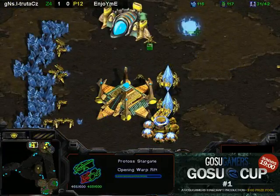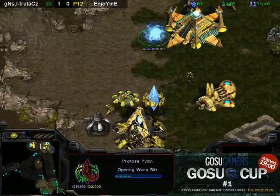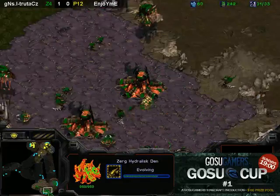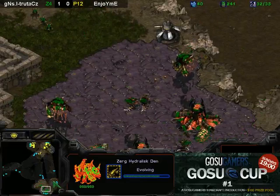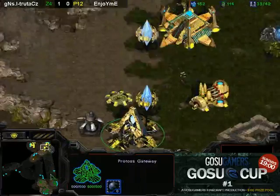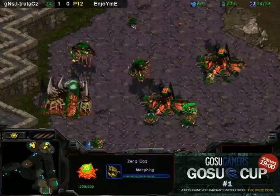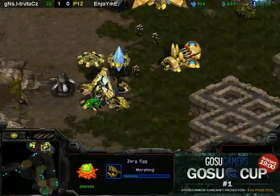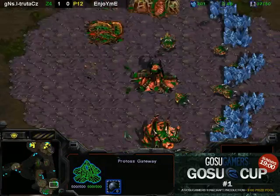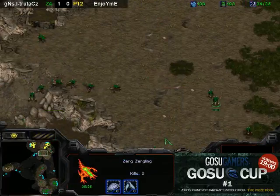Looks like Stargate on the way, and Citadel - so he's not going to just do some kind of speed all-in like he did in the other game. And there is Hydra range. Looks like he's going for range before speed - that's fine. He can start picking off the gateway early. I think he might actually be going for a Hydra-Ling bust. Basically what you can do is get a few Hydras, get Hydra range, use the ranged Hydras to pick off the wall, and then run all your speedlings in. But it looks like he actually is going for more Hydras - he's getting Hydra speed. So it is going to be an actual Hydra bust.